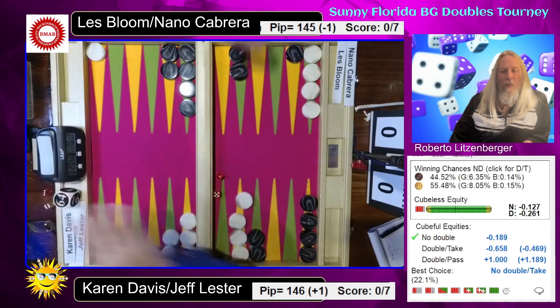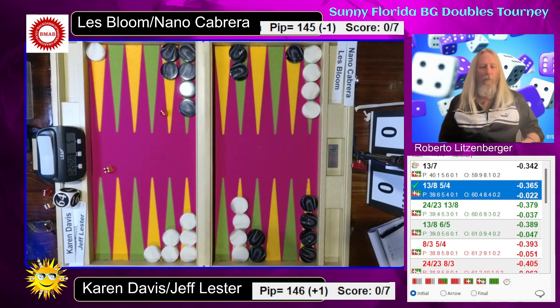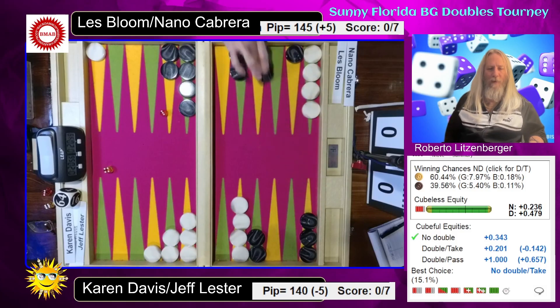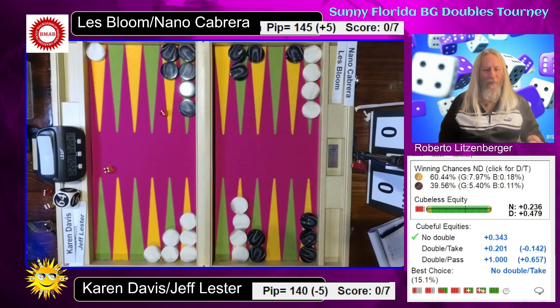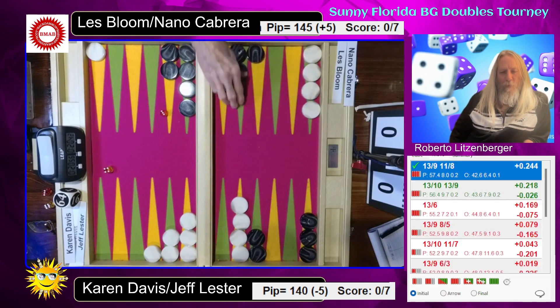I'm not sure I like the slot right now as much as the diversity of having the builder, because I might want to run. There's going to be some immediate hitting. But I think they're actually pretty close — about the same. 4-3: 4 down and 3. I'd bring the spare to the 8. You still need spares on the 8 there. Good play, and that's what they're doing.